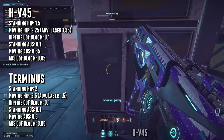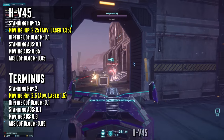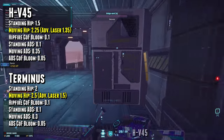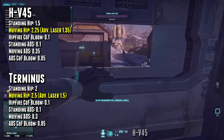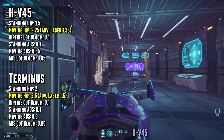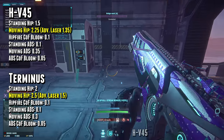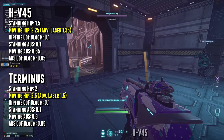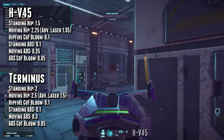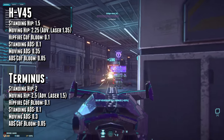The HV45 has better hipfire cone of fire by 0.25 degrees while moving, and both the Terminus and HV45 can equip advanced laser sights. With an advanced laser sight, you're looking at a 40% hipfire reduction — so 1.35 hipfire cone of fire for the HV45 and 1.5 hipfire cone of fire for the Terminus. Both are pretty decent hipfire, but the HV45 wins out, and with the rate of fire increase it's very synergetic and feels more solid than the Terminus all around.